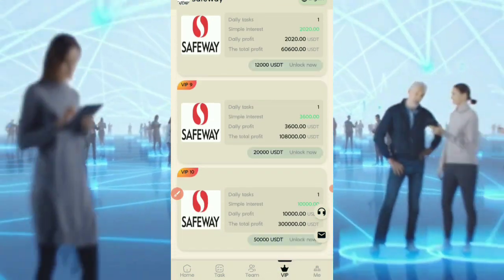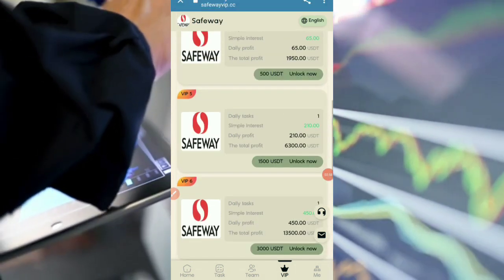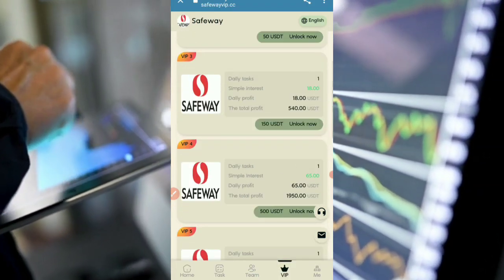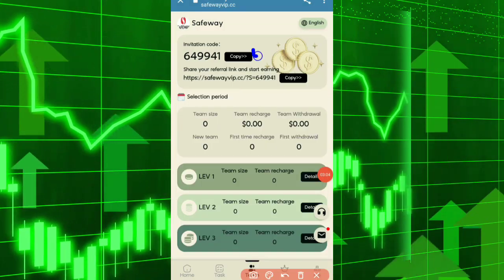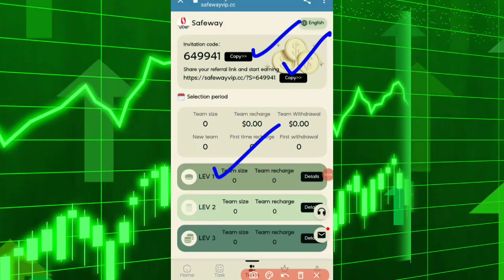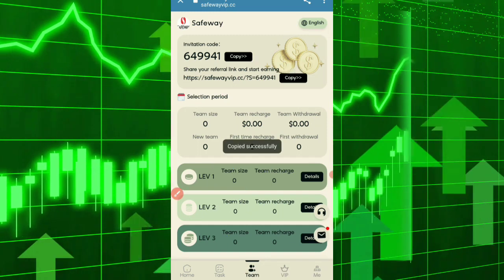This is the team section. Tap on team to see your invitation code and invitation link. Copy the link and create your team across level 1, level 2, and level 3. Complete tasks to earn from your team levels.